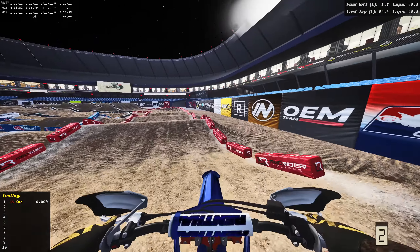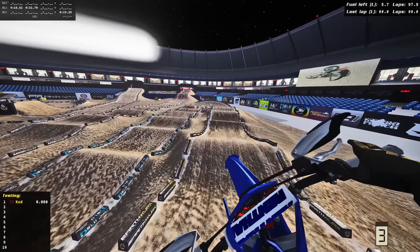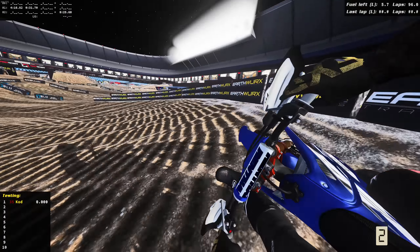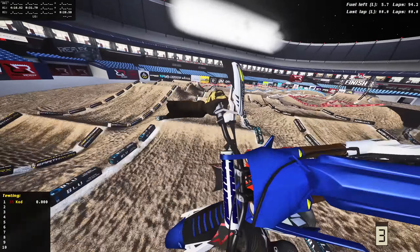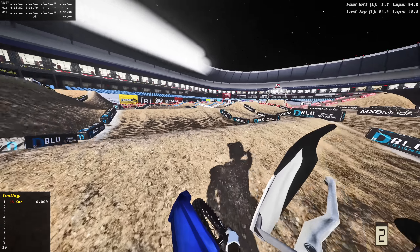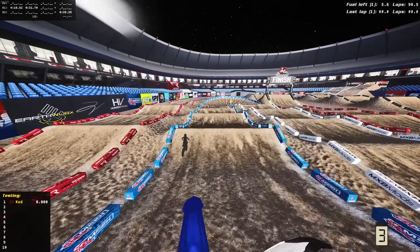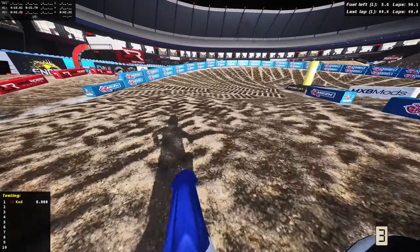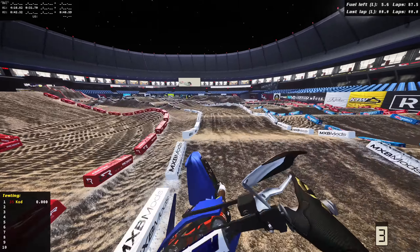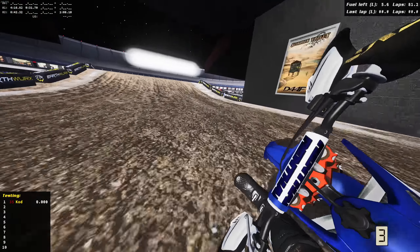Inside triple - oh we sent that into the face but we're all right though. Up over the finish line. First impressions: track works absolutely phenomenal. Let's go inside - that wasn't the line I wanted for that quad, but the transition is gonna be gnarly. We'll give that a shot next lap. Let's go triple now, then quad out - a little bit of a case but we're all right. Can we go quad into this? We can indeed but we did crash. Quad triple I think would be a good line through there.